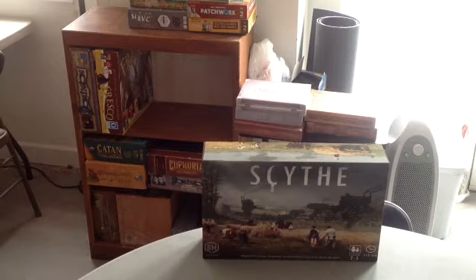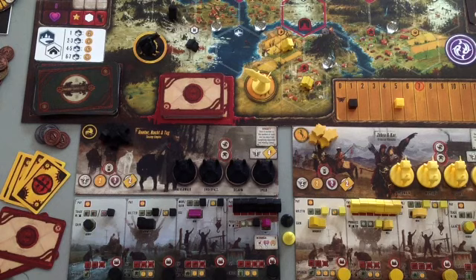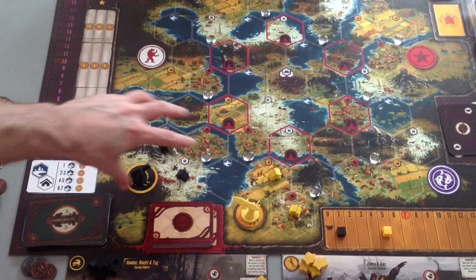I have set up the prototype of the game — these are not final components — for a two-player game, with Saxony against Crimea. I chose these two factions just because they're on the bottom of the board. Part of the asymmetry of the game is that each faction has the same starting area every game.